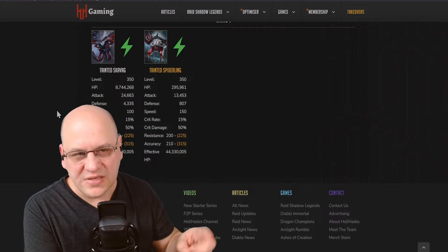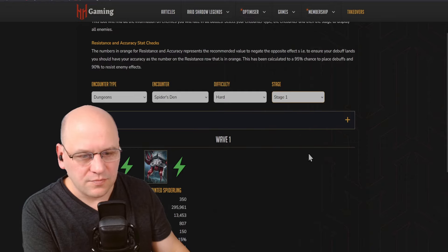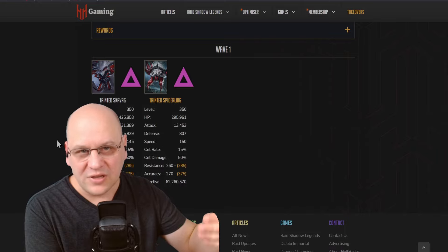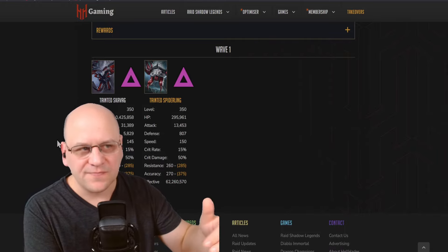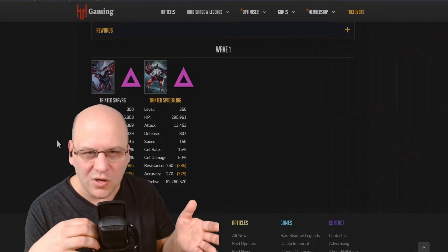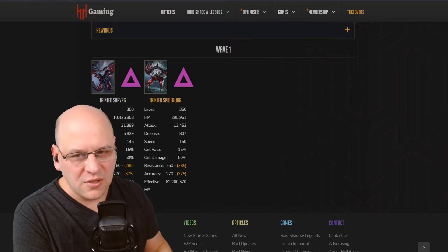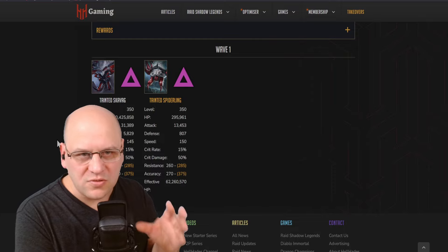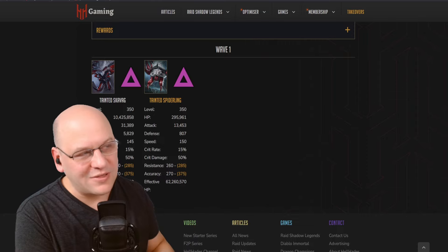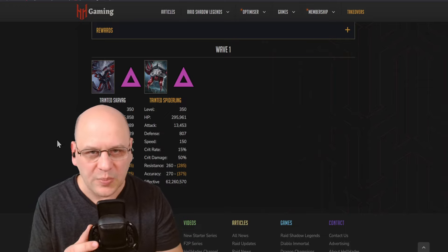The speeds, resistances, HP levels, attack, and defense all increase as you go up each stage. At stage six, which I like to look at because it's a void affinity stage, the stats really start to ramp up — this is sort of the plateau. Beyond stage six, stats can get really hard. The boss speed here is 145 and the Spiderlings are still at 150. The boss is a little bit slower than the Spiderlings, which is useful to know. The resistances have started to creep up, so we need an accuracy of 285 — that's relatively high and a clear step up from normal mode.